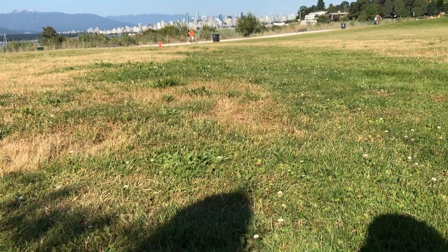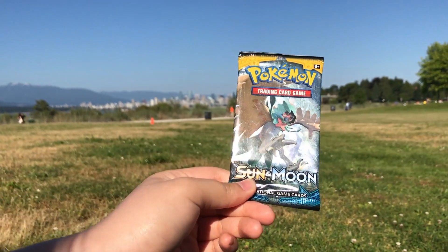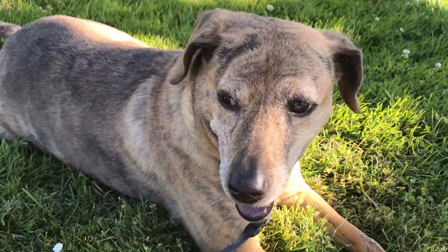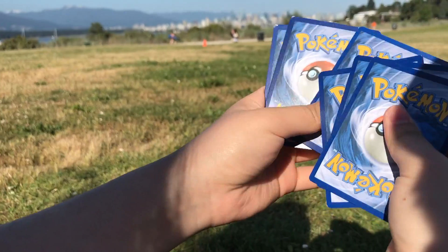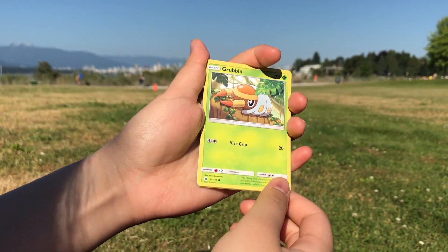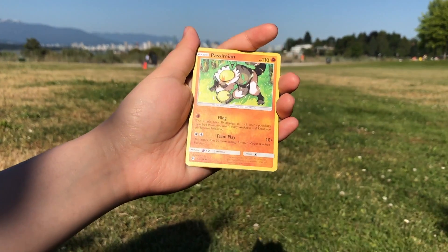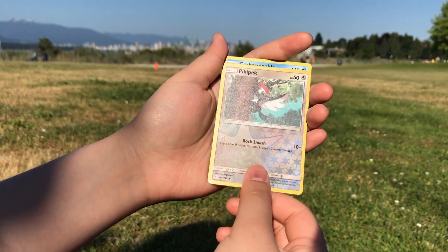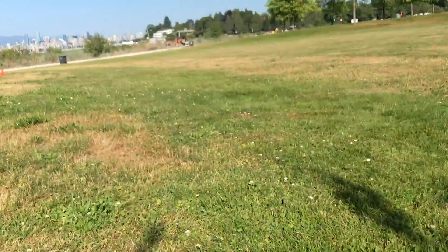Last pack for her — and last but not least, another Decidueye. Tigger's so cute. Back to the pack: Kiawe, Grubbin, Spearow, Grimer, Rowlet, Drowzee, Great Ball, Passimian, Team Skull Grunt, Pikipek — that is so shiny — and Crabominable. Alright, I'll switch with you. Now on to my five packs.